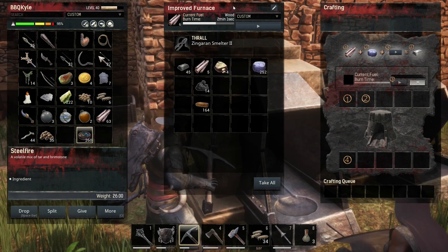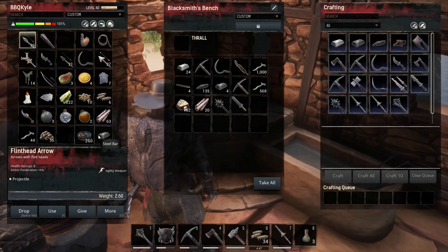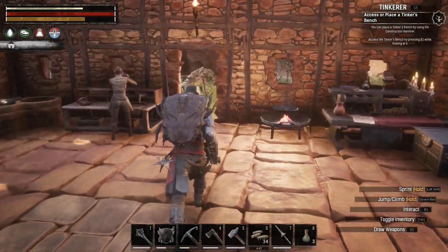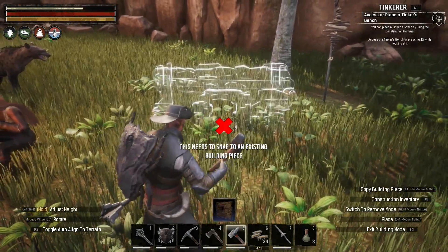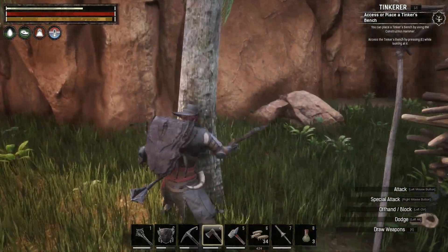I'm gonna take this out. Turning all my iron into steel — I don't want that. Oh, we got 24 iron in the blacksmith's table. Yoink. I think 25 was all I need, right? Yeah, and then 100 wood. Chopity chop chop.